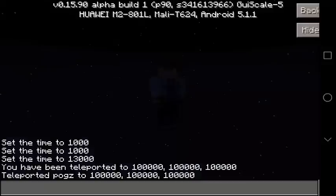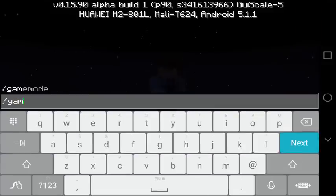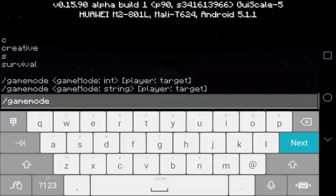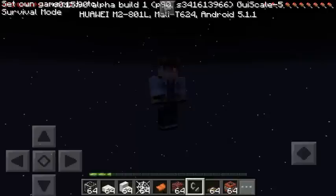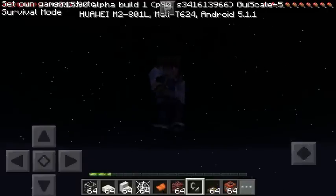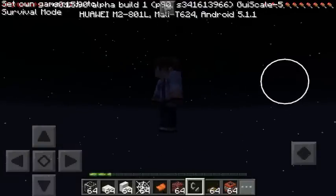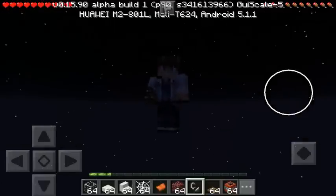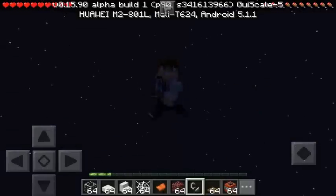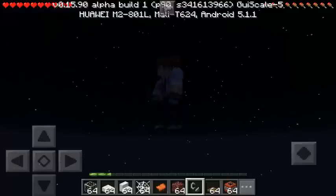Now of course this is also working in survival mode. So let's switch game mode — let's type slash game mode and then S. As you can see I'm still floating even though it's already in survival mode. Of course I cannot fly in this mode, but as you can see I can walk — oh my goodness, just like walking in the air, I mean walking in outer space.